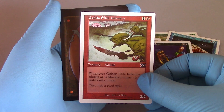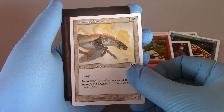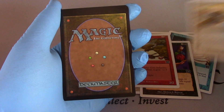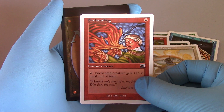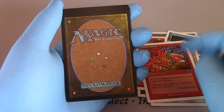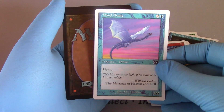Goblin Elite Infantry. Charge. Armored Pegasus — well, finally they're putting armor on those things. Fire Breathing. Windrake — a little bit windy up here.